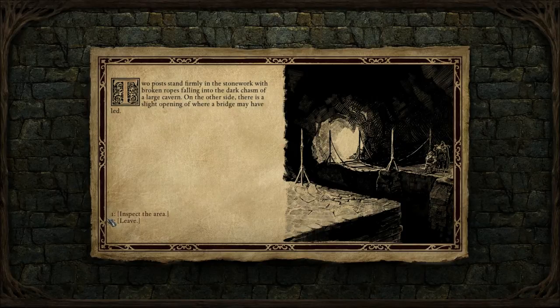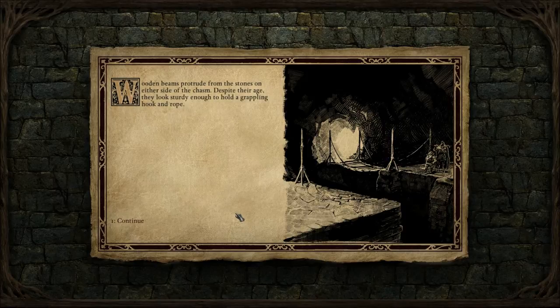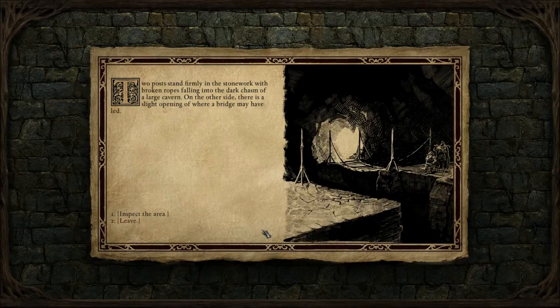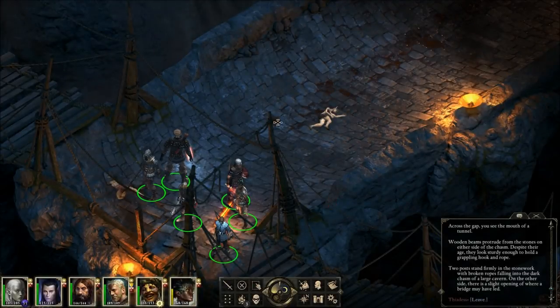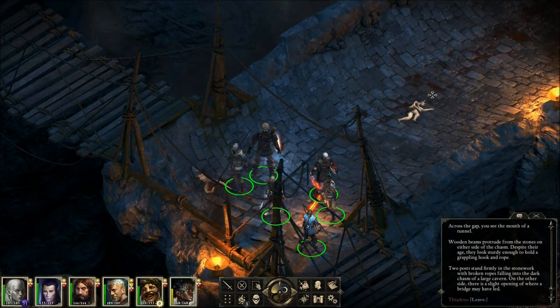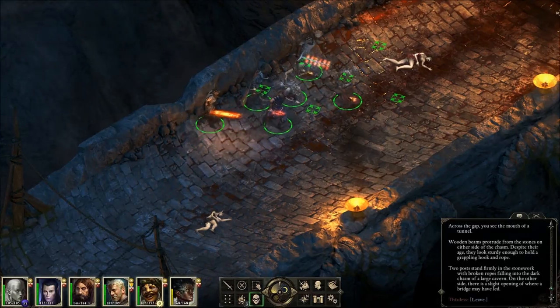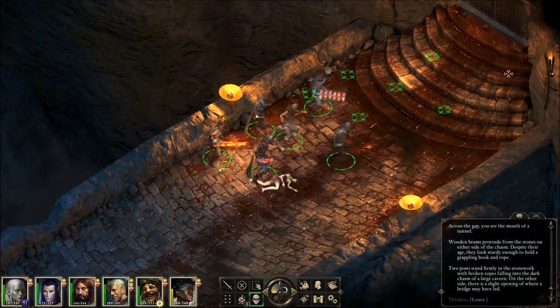Two posts stand firmly in the stonework with broken ropes falling into the dark chasm of a large cavern. On the other side there's a slight opening where a bridge may have led. The darkness below continues as far as you can see — broken stone pillars, remnants of the missing bridge, rise from the abyss. Across the gap you can see the mouth of a tunnel. Wooden beams protrude from the stones on either side of the chasm; despite their age they look sturdy enough to hold a grappling hook and a rope. Let's save that for another time. We've got a door there with blood. Sneak. Look at traps.